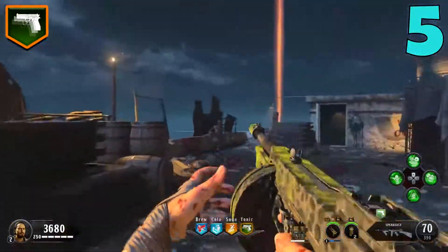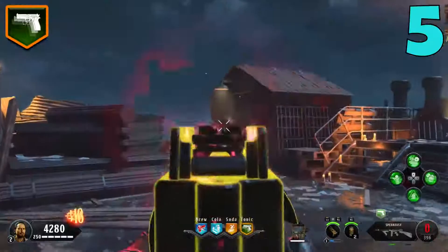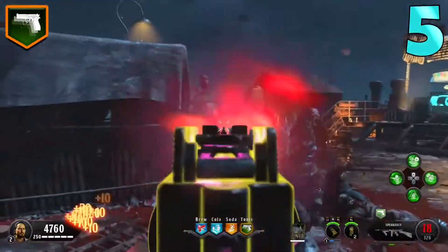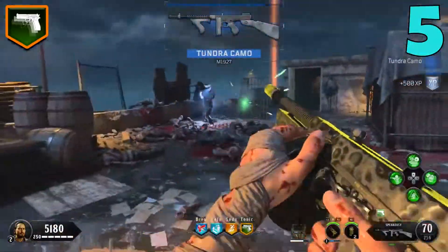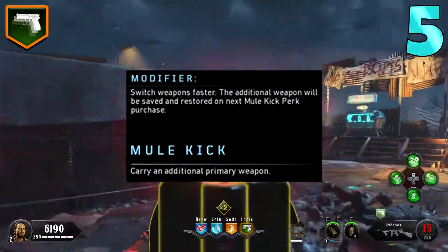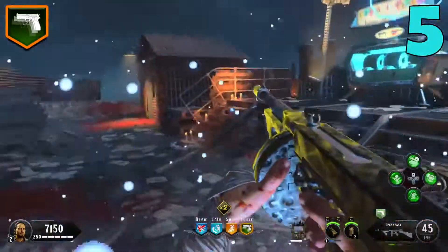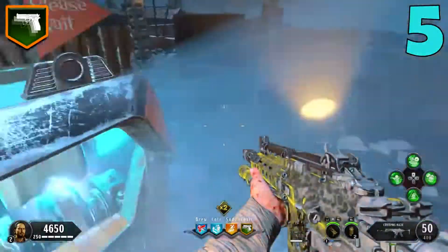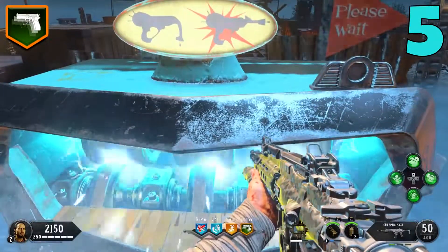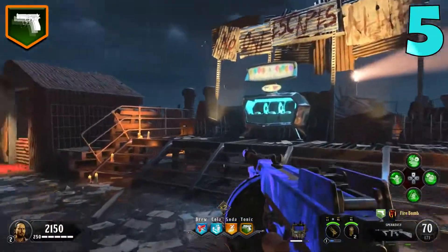The first part of the Mule Kick modifier is switching weapons faster, which is something I've always loved in zombies and kind of wish normal Mule Kick in BO3, BO2, and BO1 had as well. But the best part is that the additional weapon will be saved and restored on your next Mule Kick purchase. Normally with Mule Kick, if you ever die you lose that third gun — it's gone, and you have to go back to the wall or the mystery box to get it back. With the modifier, when you go down, lose Mule Kick, and go back to buy it again, you get that third gun back as well.